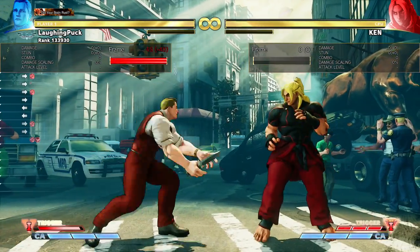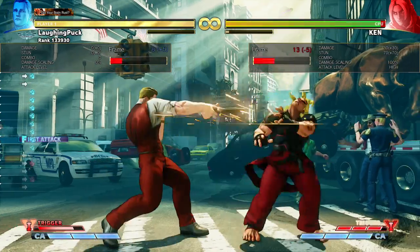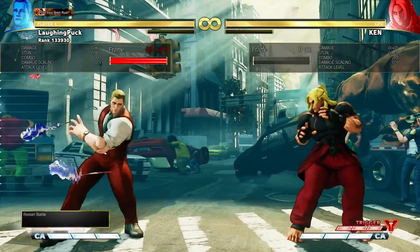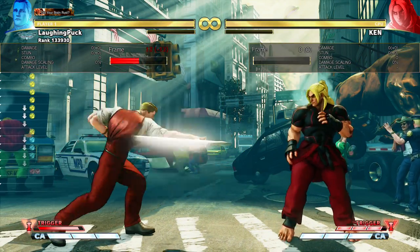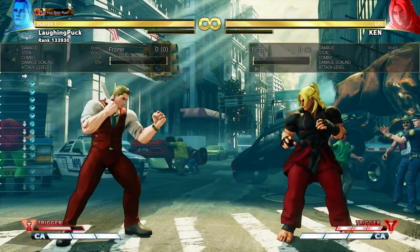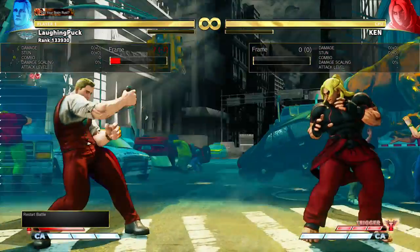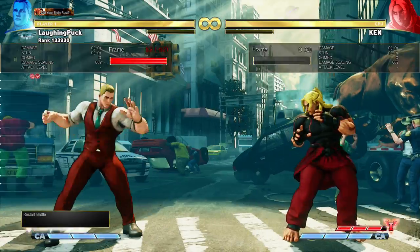His forward heavy punch overhead stays unchanged, and his light punch stays the same but just has more range. Other than that, all of his punch inputs are slower than they used to be. Crouching light punch becomes 5 frames, which means it's slightly better than light kick for a long-range poke that you can buffer into medium ruffian kick, which will work very consistently.